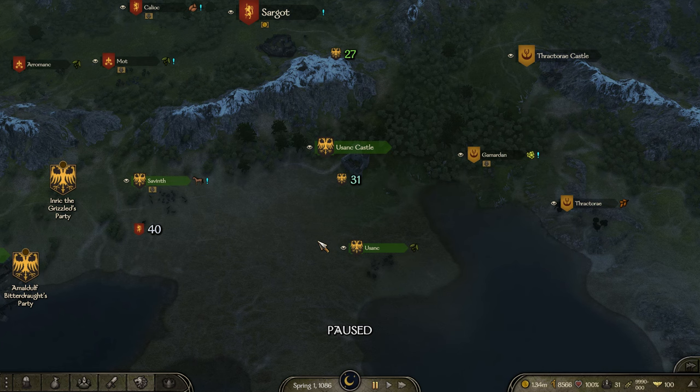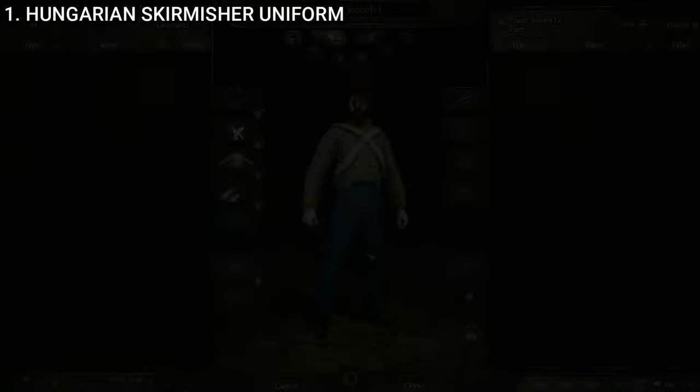This is going to follow the same basic structure as the Italian one did, because they're a minor part of the Austrian faction. Oftentimes the uniforms are going to have Austrian pieces in them, but they will be mainly Hungarian themed. So with all that being said, let's just dive on in and start off with the first one.